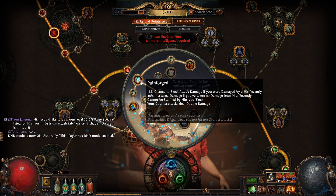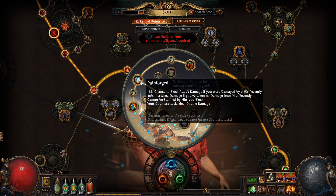Let's go over how block works because it's pretty interesting. We are getting Paint Forge, which gives a lot of block — 80% chance to block damage if you were hit recently, so this gives you more block once you get hit. It also gives increased damage if you've taken no damage hits recently. So you're blocking all the time and there's a really good chance you're not taking damage. Cannot be stunned by hits you block — you're blocking a lot of them, so there's a chance you might be stunned but not a big one.